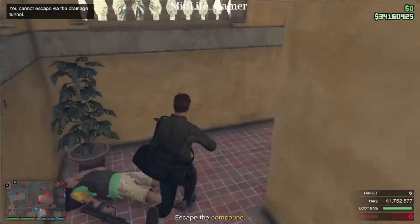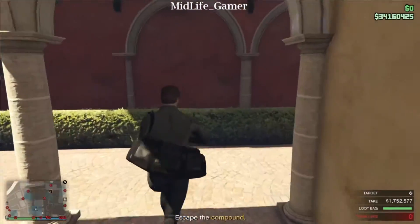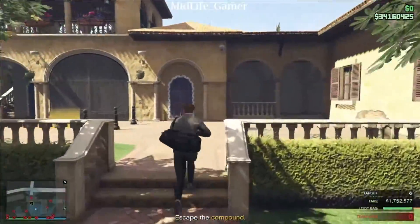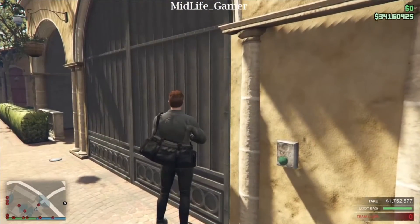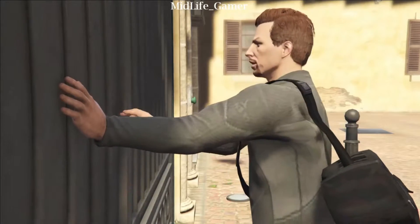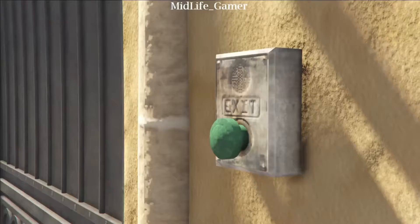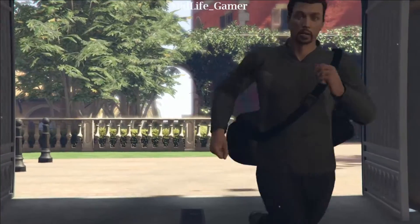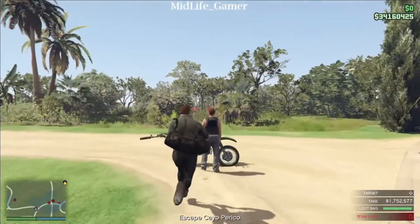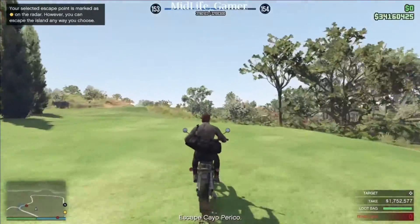From what I can tell, they have sealed the drainage pipe. You will need another way out. Extra guards just arrived — be careful. Good work. The compound is behind us and they still have no idea what's hit them. We are almost home. Just get out of there. Your chosen extraction point is on your GPS now. Main docks, go.